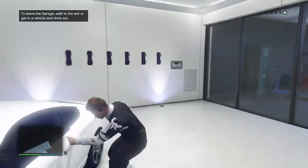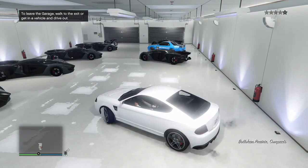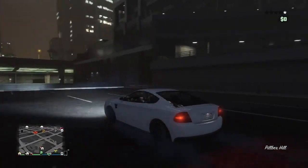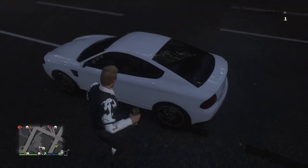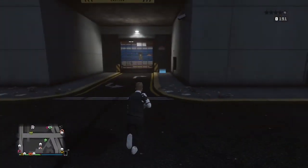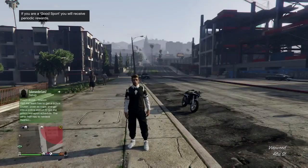If you blow up a regular car, those all have insurance on them. Any car that you buy — Elegys, X80s in my case — they all have insurance, so they don't actually leave the garage. You need to overwrite them with streetcars and then pull them outside and blow them up. For this video, I opened up two empty spaces in this garage — this is Integrity Way, and this is the garage we're going to use to buy any car for free.